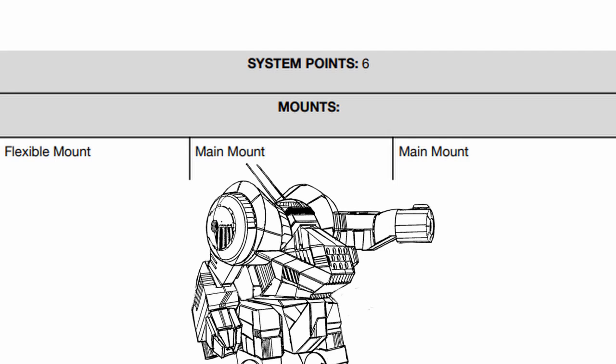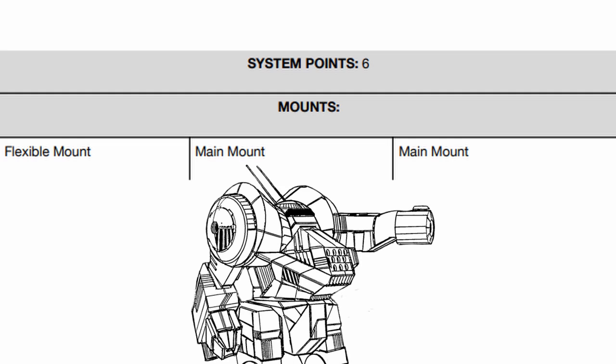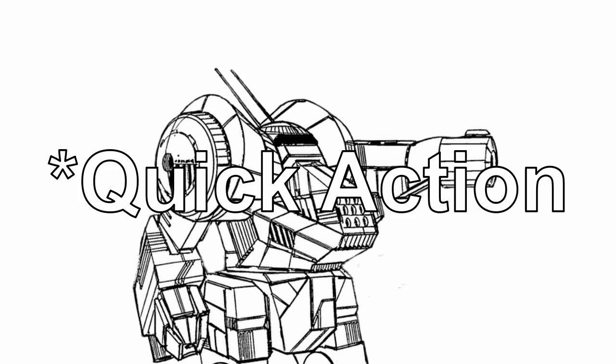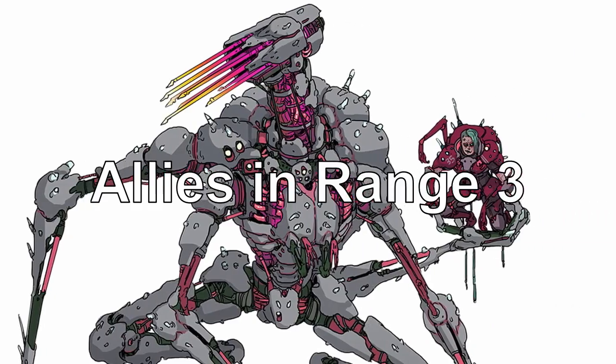Anyway, onto its weapon mounts: Gorgon has three of them, one flex and two mains. It also has six base system points, making for a decent amount to play with. Onto its core power: Gorgon can make its harnessed basilisk extrude itself, emitting a visual cancer of memes so toxic your eyes could literally bleed from it. After activating the core power with a reaction, for the rest of the scene, any character that attacks either the Gorgon or allies within range 3 of it must pass a system save or be stunned until the end of their next turn.